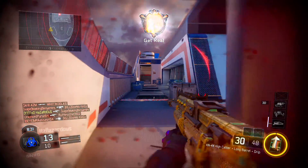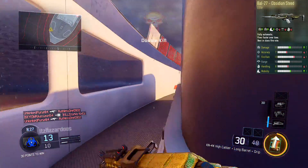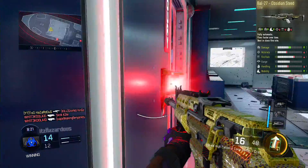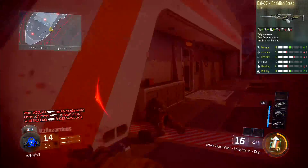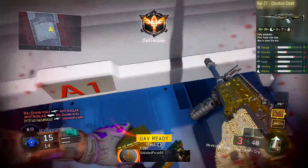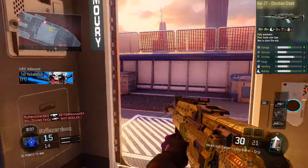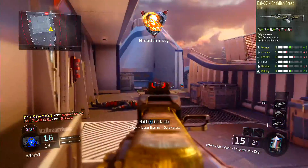Starting with damage: the Obsidian Steed in Advanced Warfare had 11 damage and the KN-44 has 9 damage, so to counteract that we're going to put on High Caliber. You can also use FMJ, but I prefer High Caliber because the Obsidian Steed had a longer barrel in Advanced Warfare. The gun also looks more realistic with the High Caliber attachment — FMJ makes the barrel shorter, which just doesn't feel right. You can use either, but I prefer High Caliber.